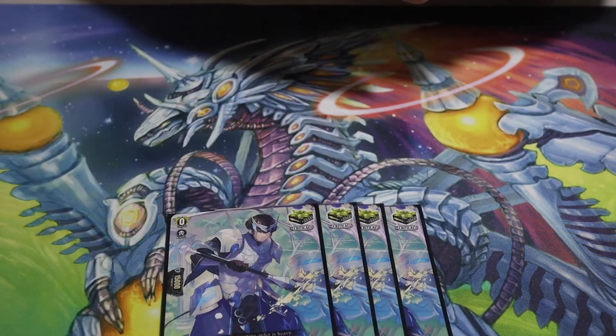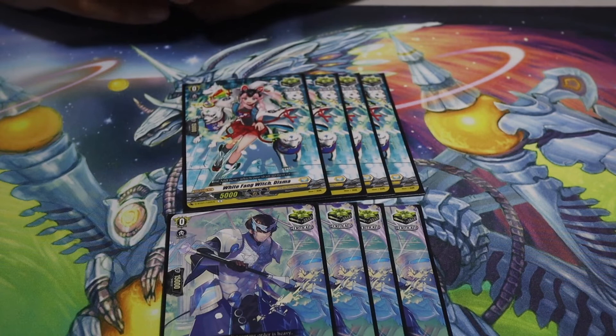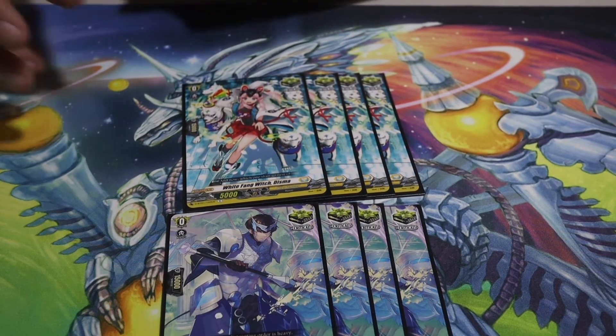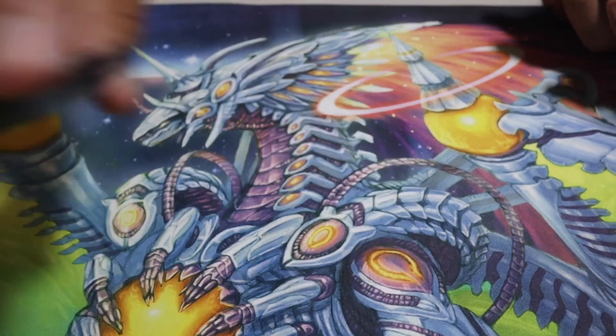For triggers, we're playing eight crits. A lot of people are going to ask why I'm not playing draw triggers. Honestly, I don't think draw triggers are the best way to go for Bastion, just because Bastion needs to push as much and as fast as possible, and draw triggers only have 5k shield — that's why I'm not a big fan of them.